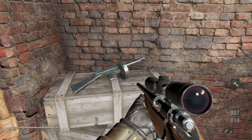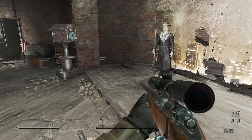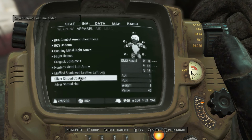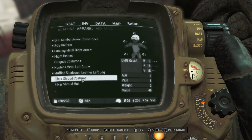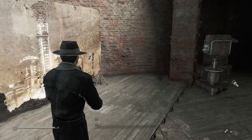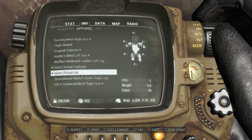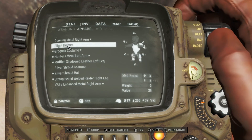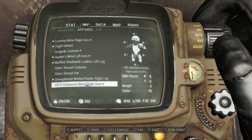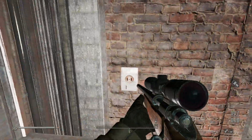A silver submachine gun prop — oh, it's just a prop, it does no damage or anything. A silver shroud costume. I probably look a lot better than I was before. I actually look half decent, but I have no armor or radiation resist. We'll go back to something verging on normal.